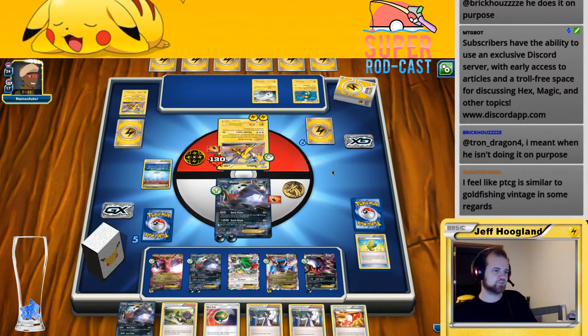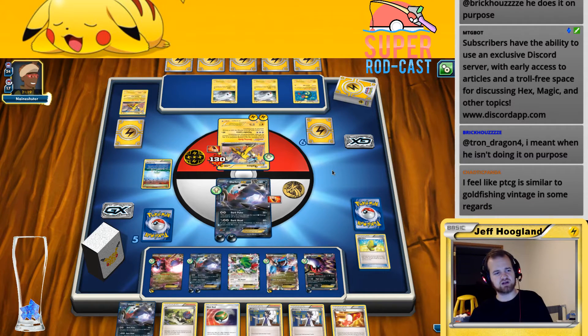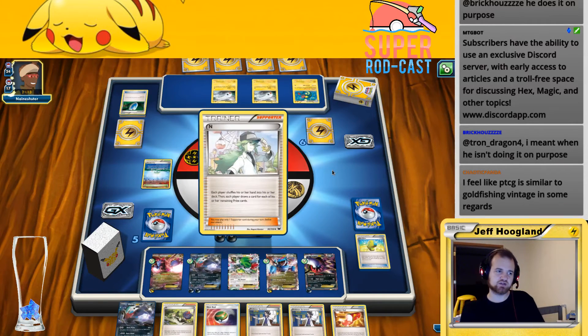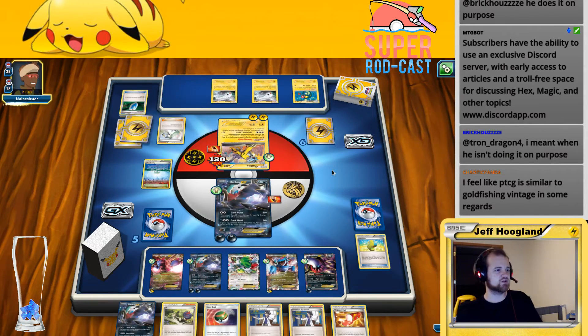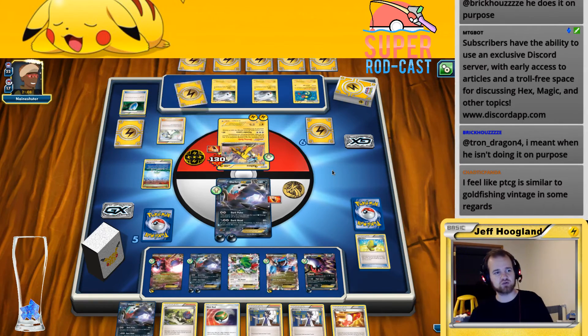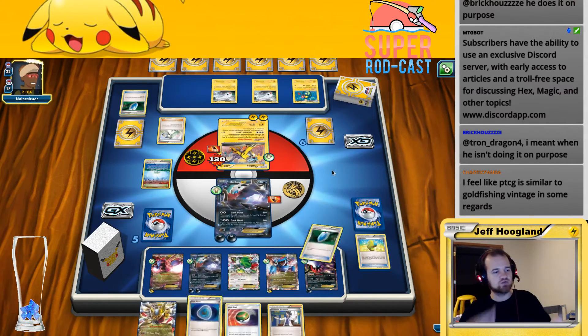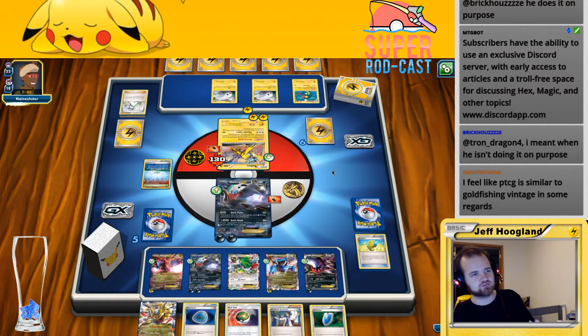In Pokemon TCG, a lot of what you're doing is setting up lock pieces basically. It's not like Magic or Eternal or Hex where there are instants and interrupts. The way you interact with your opponent instead of responding to their things is you're preemptively trying to interact with them by attacking their resources directly and playing things that interact with the cards they're using.